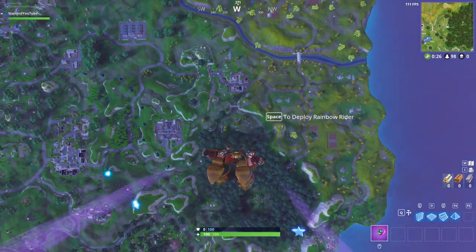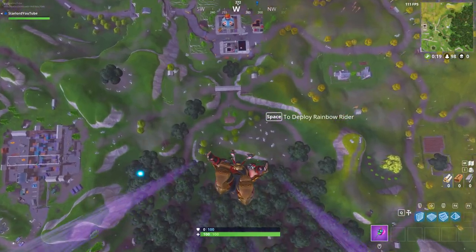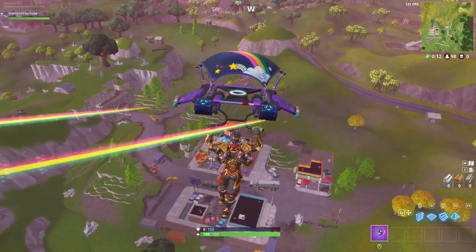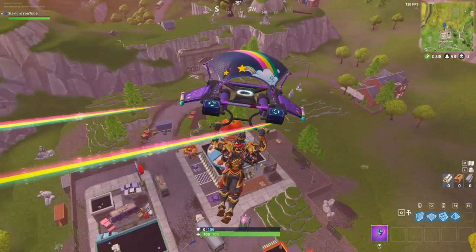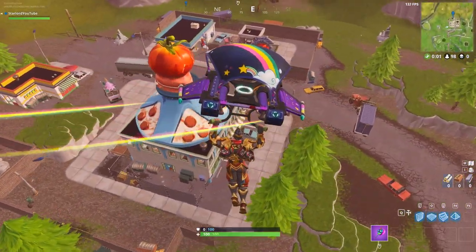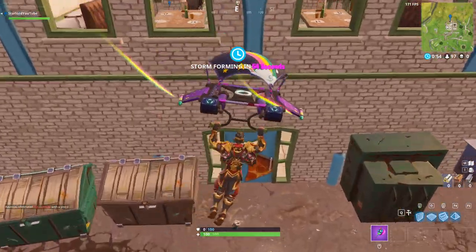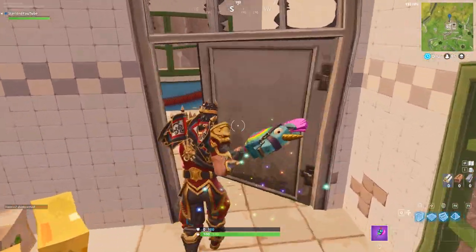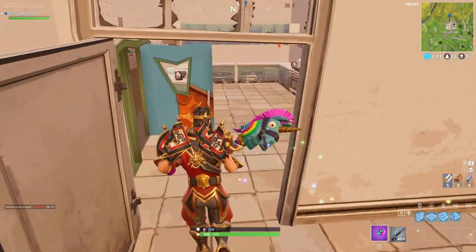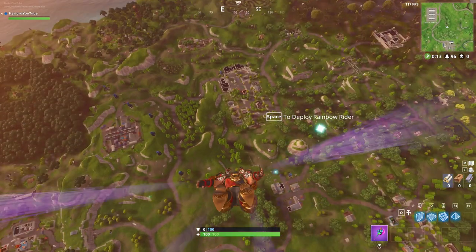For gnome number three, we're landing at Tomato Town. This was the location where most people killed me every time I tried to get the gnome — for some reason everyone goes here for gnomes. You can see the tomato building right there. Land at the back side of it, because we need to go to the manager's office. Land right here, open the door, and on the right-hand side the gnome is just behind the desk. Collect it and move on.